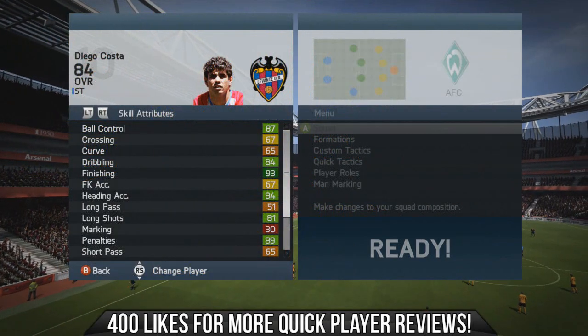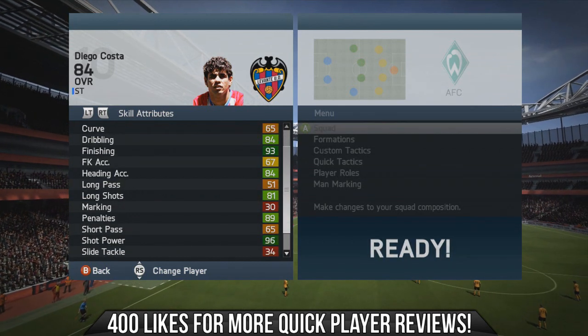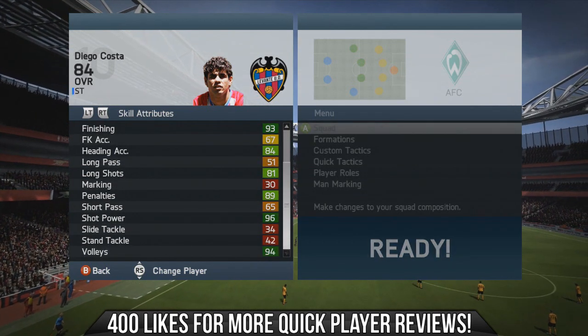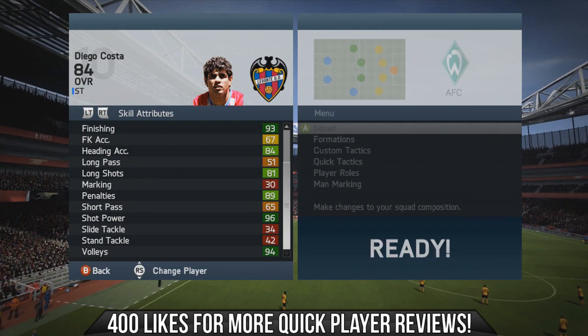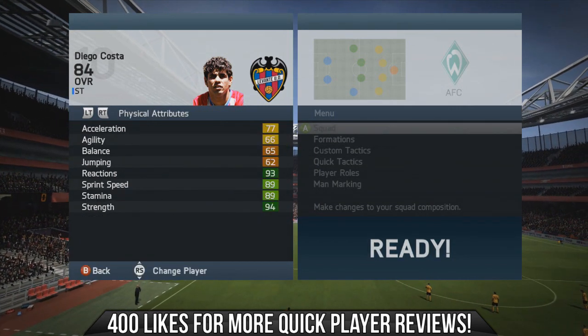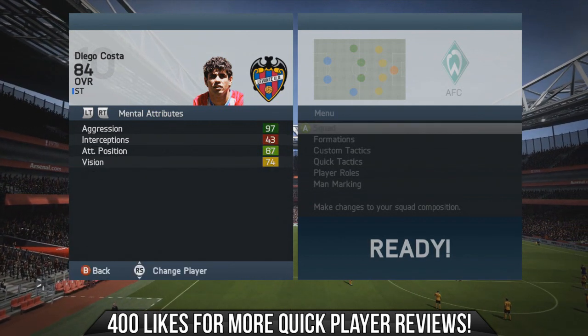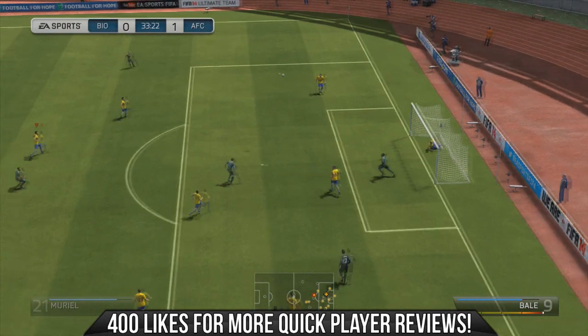Here are some of his in-game stats as I scroll through them. You can see that 87 ball control I mentioned, a very impressive 84 dribbling, really good heading accuracy, decent long shots, fantastic shot power. Obviously terrible defending stats, the 3-star weak foot and 3-star skills. Fantastic strength at 94 — I don't know why I didn't include that in his key stats, but absolutely extremely impressive.